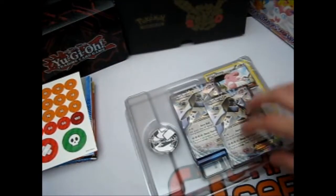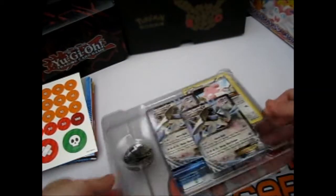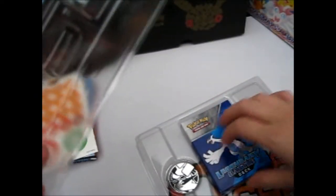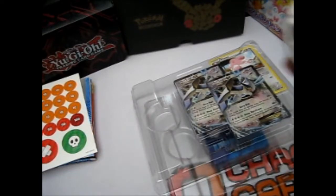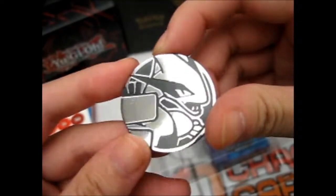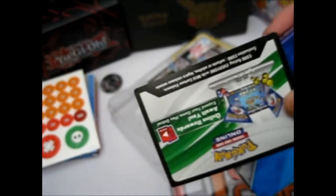Here you've got the metallic coin. The deck box — we'll get to that in a second. Here's the coin, which I'll add to my collection of coins I've got so far. This code card will go on my eBay when this video is up.